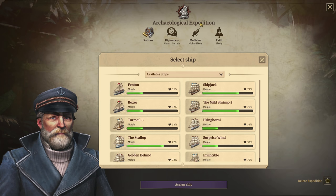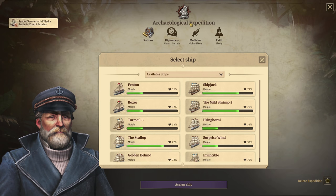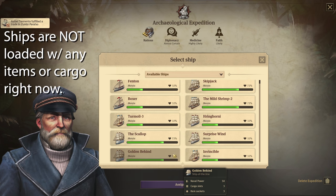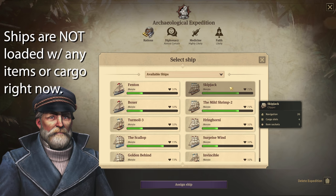I want you to notice something. For our archaeological expedition, you'll see that the Ship of the Lion has a base morale of 72% — two of them — and the clipper ship, two of them, also has a 72% base morale.